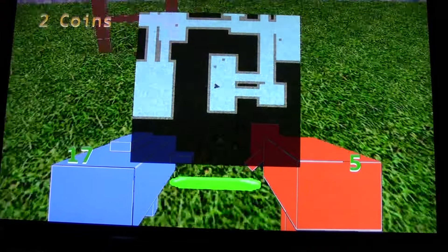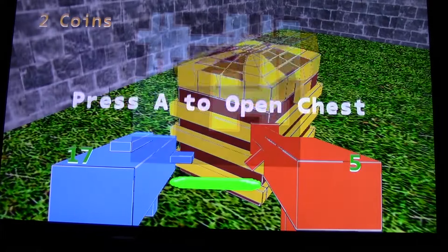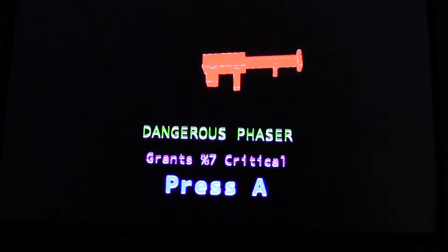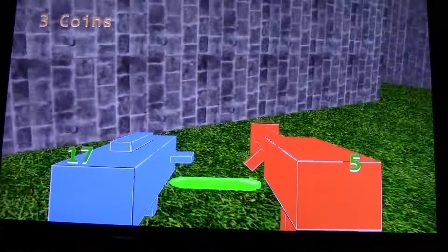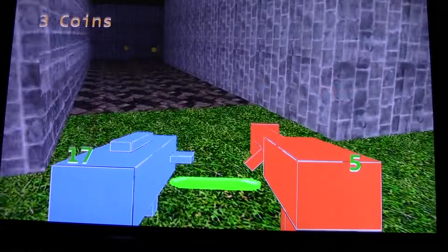It doesn't show up on your map. The treasure chests do show up on your map, so that's kind of nifty. It's a way to loot quickly. I might turn it off, I don't know yet. I kind of like it though, because it gives me an incentive to go check each room out.